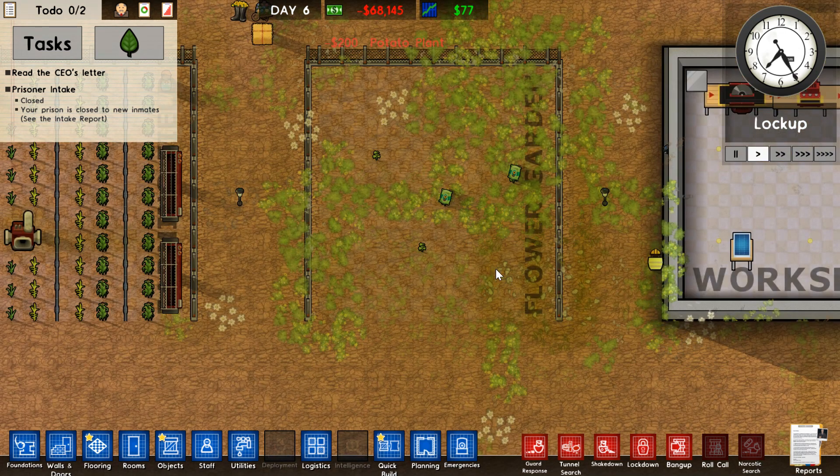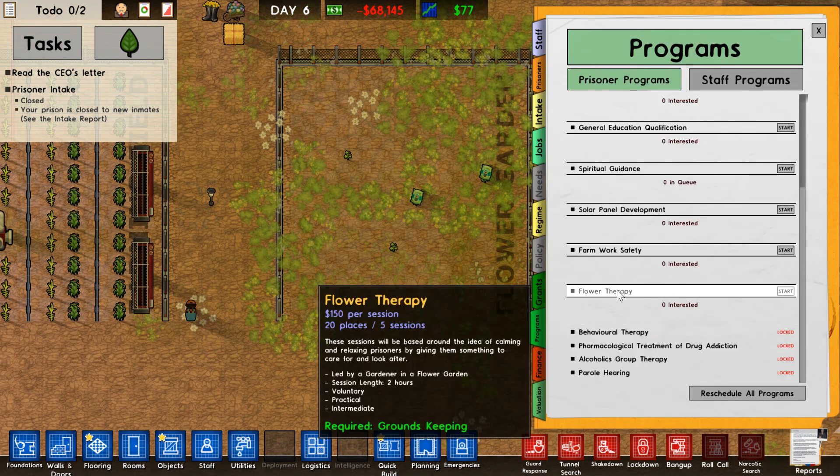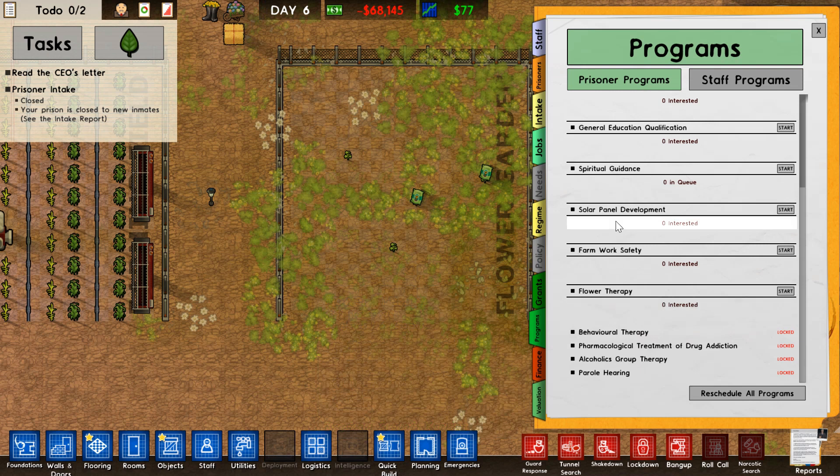Then there's the flower garden. This is basically just for a program called flower therapy — essentially therapy but with flowers — and it's voluntary. You can read the rest of those specifications in the grants tab.